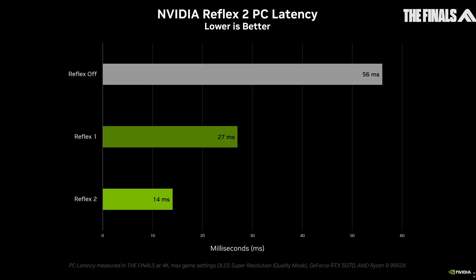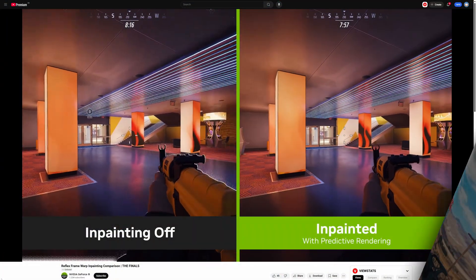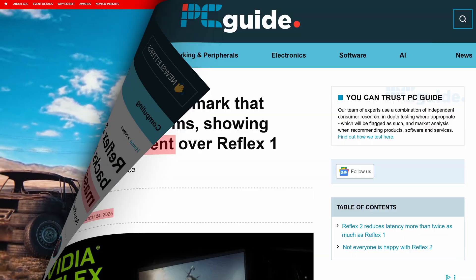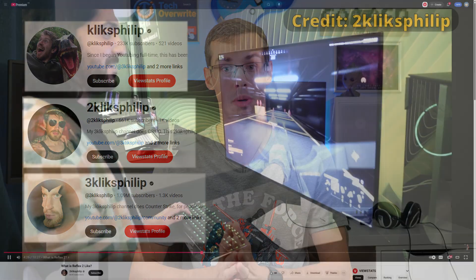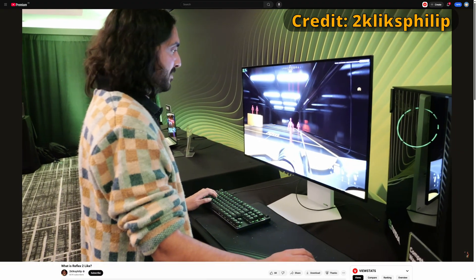By doing that, Reflex 2 was meant to decrease input latency by 75%, and it sounds like a pretty cool technology. As I mentioned in the intro, Nvidia were really hyping this up in January, and then it went completely quiet, other than in March when there was a game developer conference, and Nvidia were there and actually flew out a bunch of journalists and YouTubers and allowed them to demo Reflex 2. Philip did a really good video on this — you can go to the 4 minute 28 second mark to actually see his thoughts in the linked video.